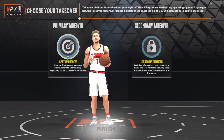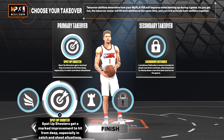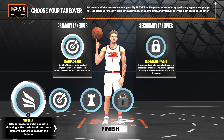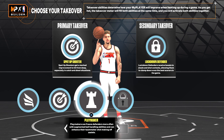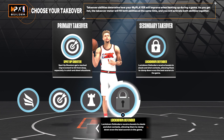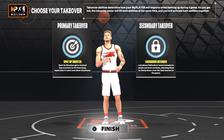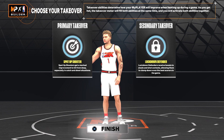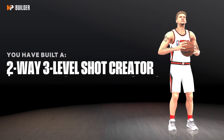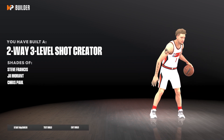I usually go with Spot Up Shooter — it's just a good badge to have. If you want to do Slasher you do have a 91 driving dunk. Playmaking is always a good one to set up teammates, or Lockdown too, but I usually do Spot Up and Lockdown. The archetype is Two-Way Three-Level Shot Creator — shades of Stephen Francis, Ja Morant, and Chris Paul.